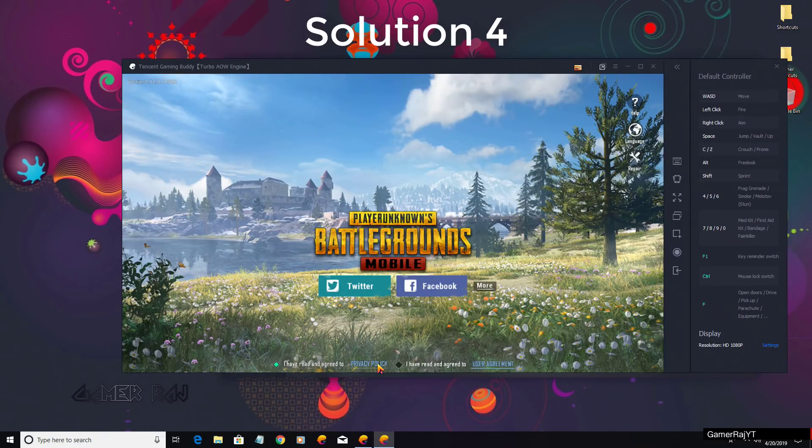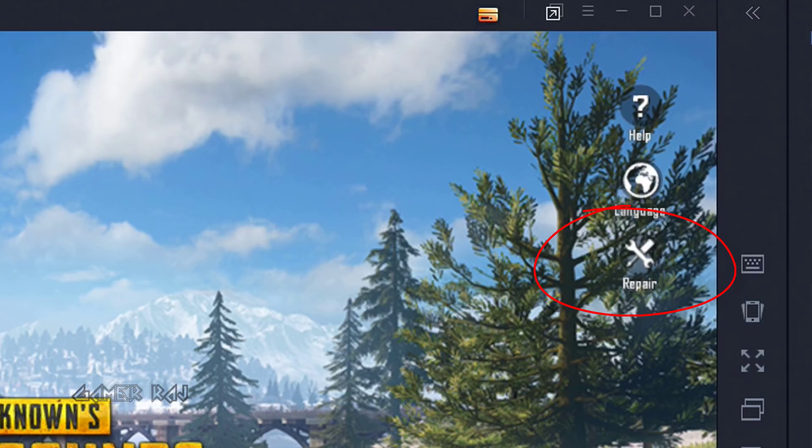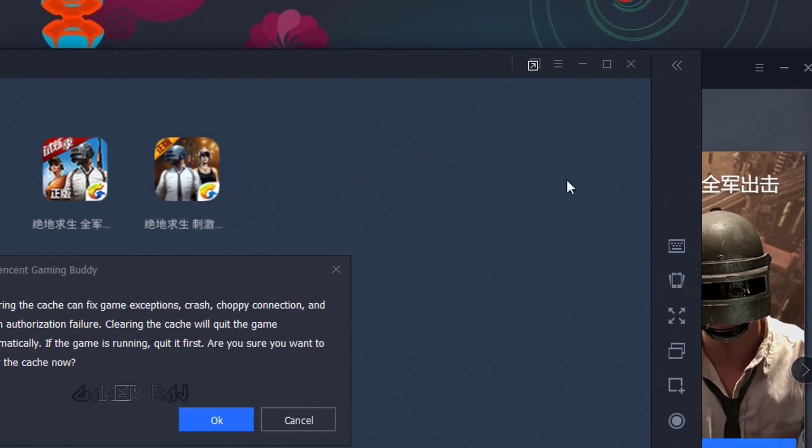Fourth solution: if you still have any issues, you can repair the game from the login screen, or clean the cache of Tencent Gaming Buddy from its hamburger menu.